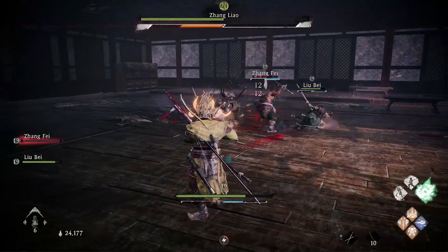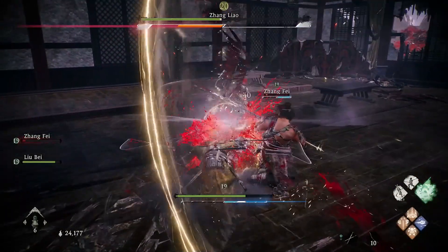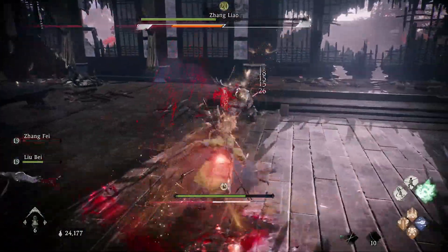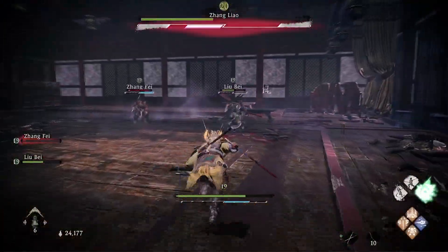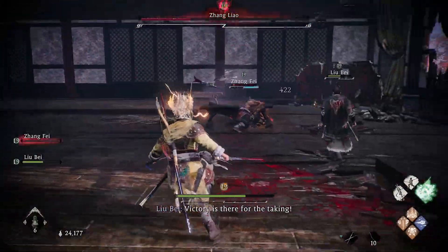You're going to have two companions with you by default. I recommend building up your morale rank before jumping into the fight. Let your companions take point and take the aggro, observe what this boss does in terms of attack moves, figure them out, and then practice your timing for the deflect.